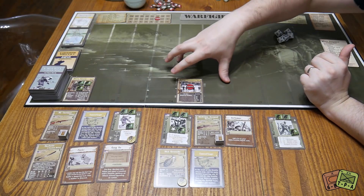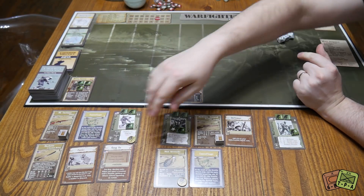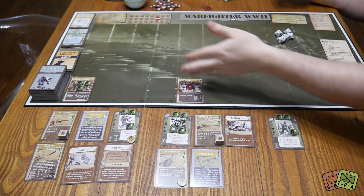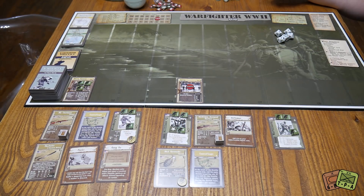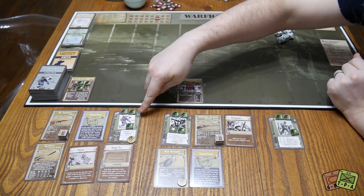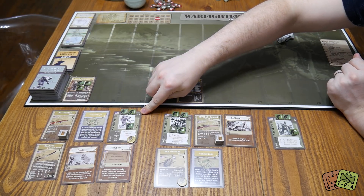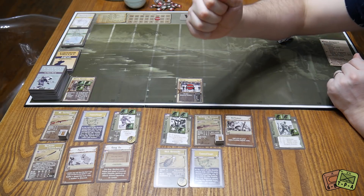You set up the mission first so you know what you have to do, and then you pick your squad. Don't make the mistake of picking your squad first and then finding out you're terribly equipped. You get to tailor your squad for what you're trying to do. Here we're going for kills, so I'm bringing along Woodbury, the main player character. He's fairly new with a cheap points cost and a couple of extra abilities. He's got Gung-Ho because he's a marine.